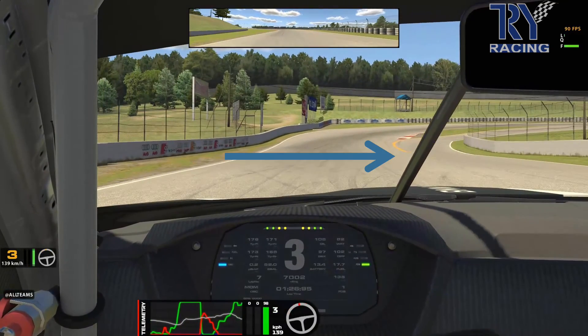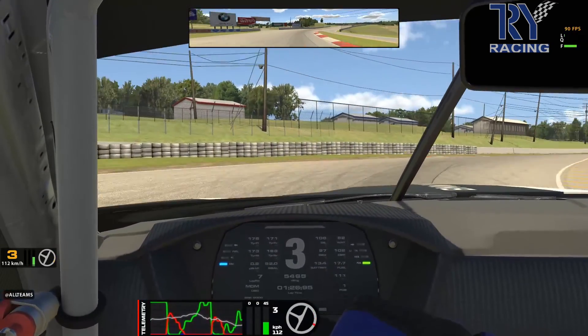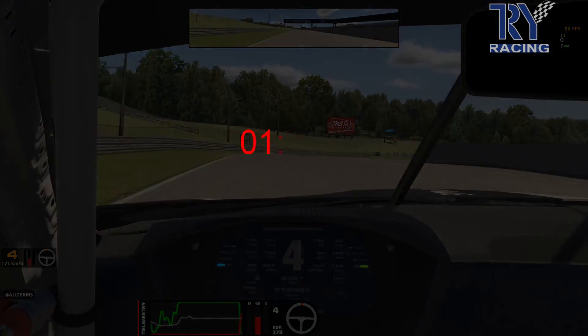Get over to the left-hand side. Just where that pit lane yellow line is, that's your braking point for the start-finish straight. Get the speed down, stay in third so you don't oversteer. Try and hit that apex — don't go into the grass, you'll lose the car. Then power through and repeat for 12 minutes.